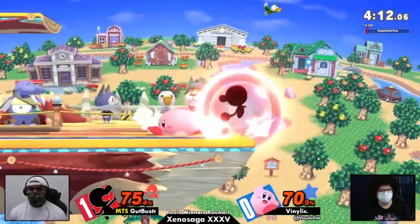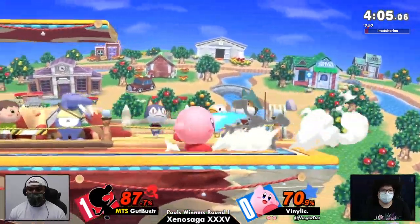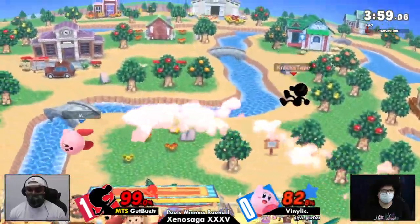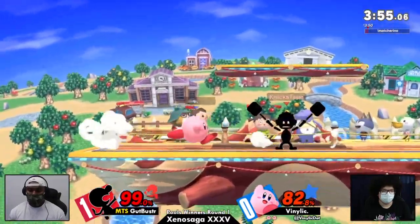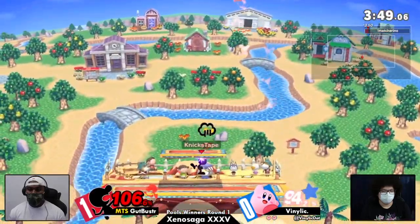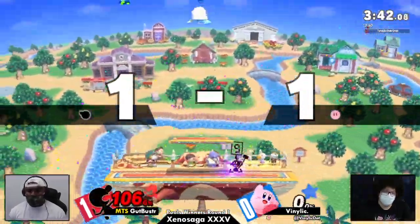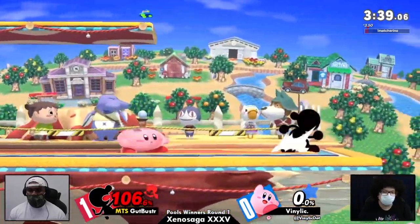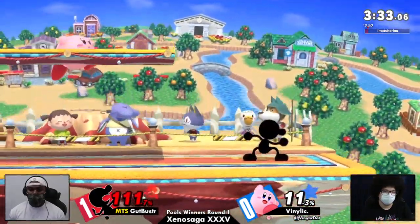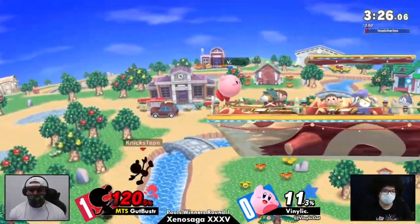Sometimes he'll opt to land on stage, other times he'll go to ledge instead of committing. Vinlic has been looking for a smash attack at ledge and not really finding it. Good F-tilt to cover the neutral getup attack. Offstage — landing that dare on Game & Watch seems next to impossible, and it also seems like he's going to make it back every time. Every time Kirby gets knocked up in the air, he has to play this disadvantage so carefully. I wonder if Vinlic was trying to jump away and just did not have the speed to.